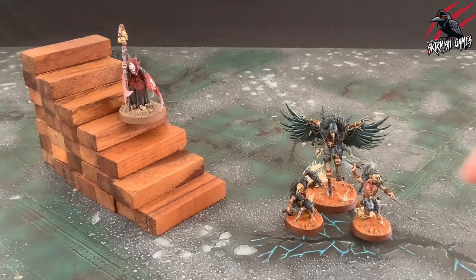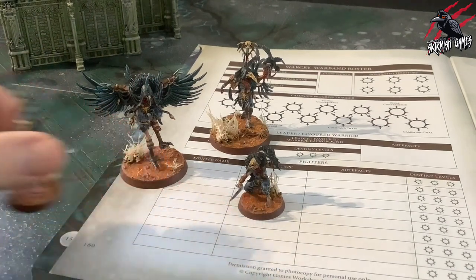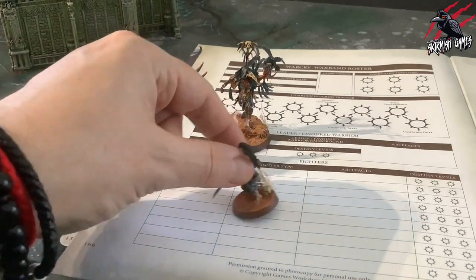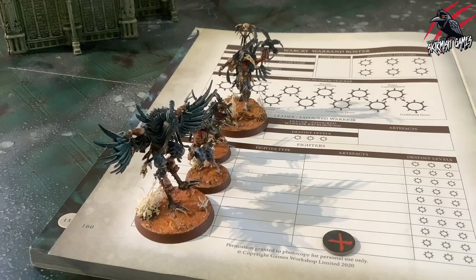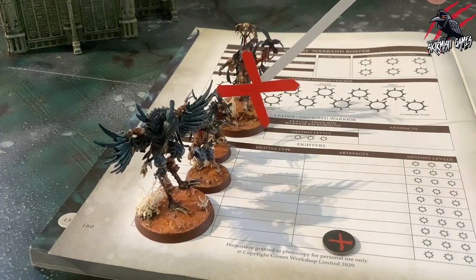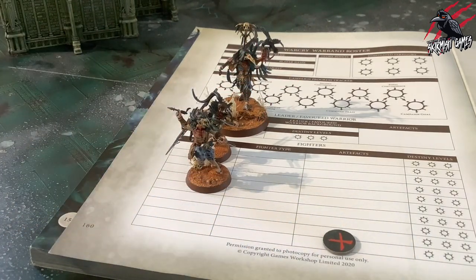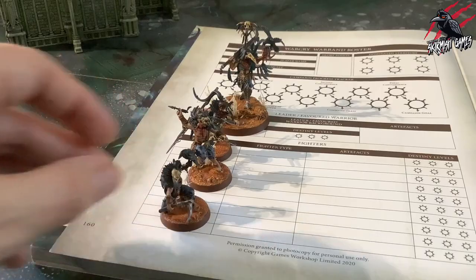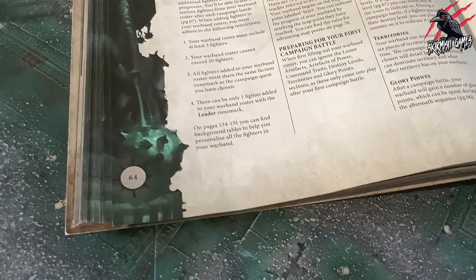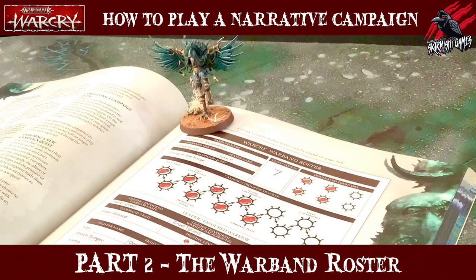Now we're on to step four where we look at adding and removing fighters. Players can choose to remove any fighters from their warband roster and add new fighters if there is space. Any fighter except the leader can be removed — if you do so, any lesser artifacts or artifacts of power that fighter bears are lost. New fighters can be added to the warband roster, and the limits on page 64 of the core rulebook still apply when adding new fighters.